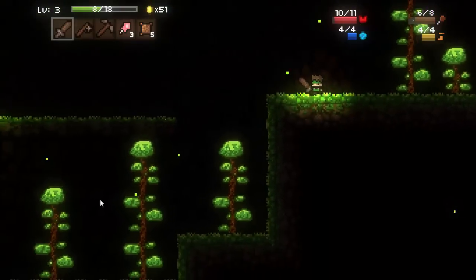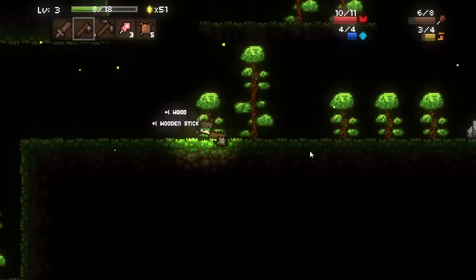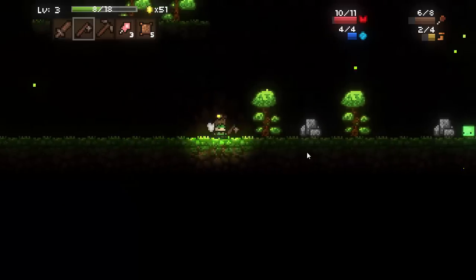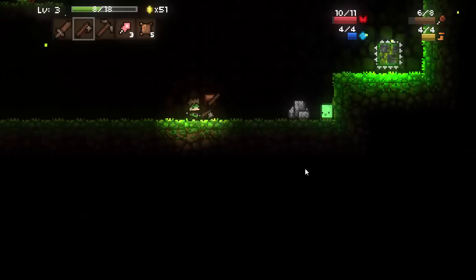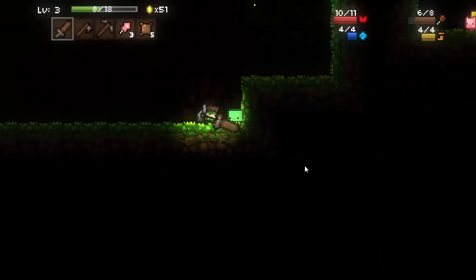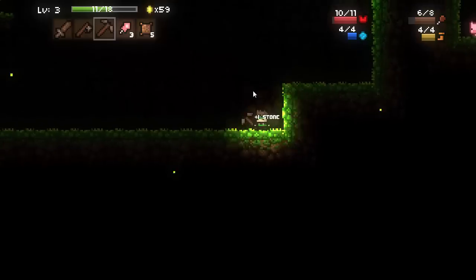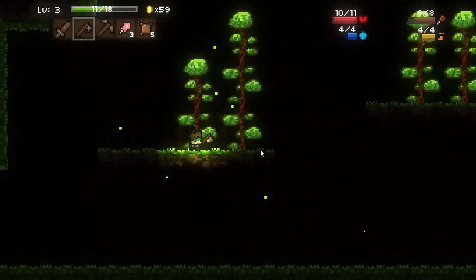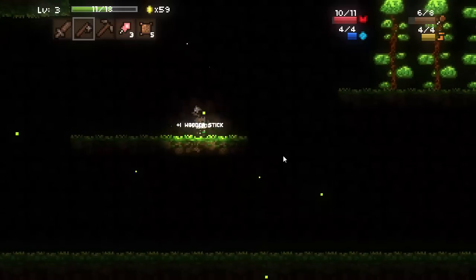For your first run, what you're going to want to focus on is killing everything in sight. Gathering all the resources and trees - resources are a number one priority. You want to make sure that you're grabbing basically everything. However, you shouldn't take too long in a level. If you take too long, a thing called the Scourge will come and try to eat you - they will one-shot you, basically. They are super-powered mobs.